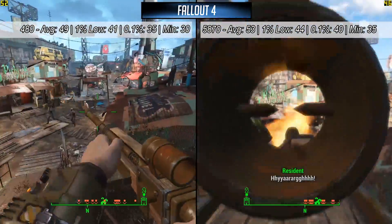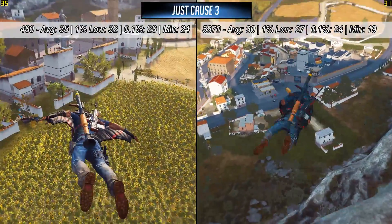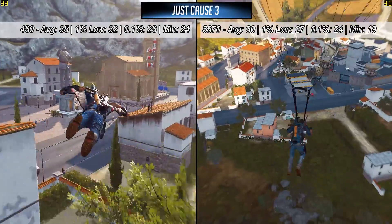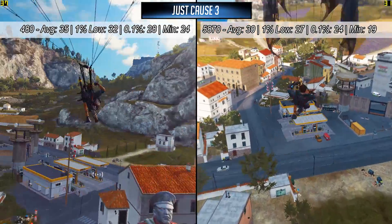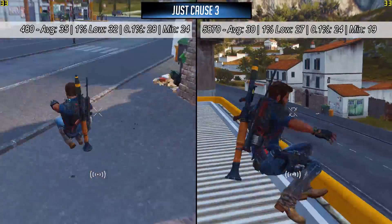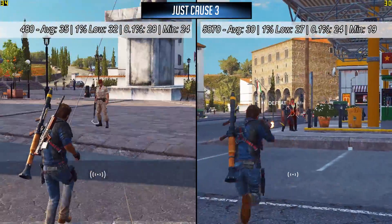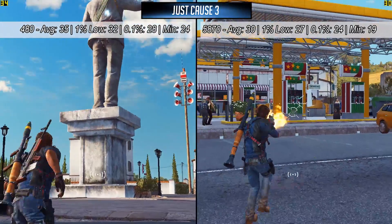Next up it's Just Cause 3, a very nice looking game graphics-wise. I wanted to pick games here that would test these GPUs to their limits, and we really didn't need to test many games in order to see what these cards are capable of. The GTX 480 once again comes out on top here, but the 5870 does put up a very strong fight when it comes to this game.